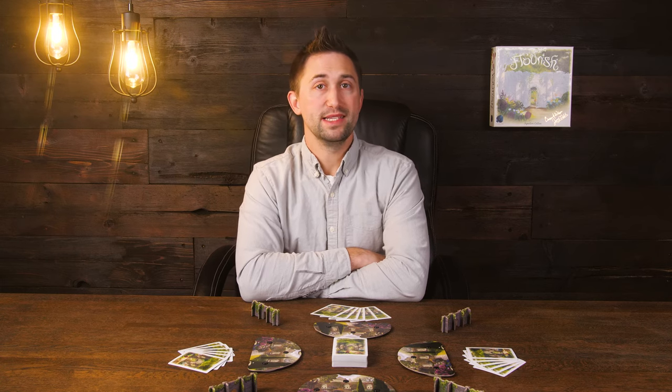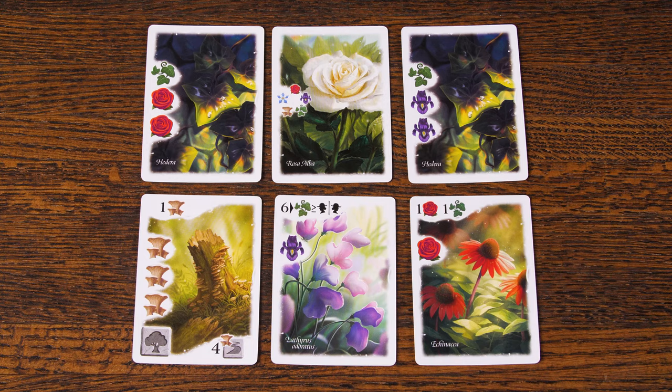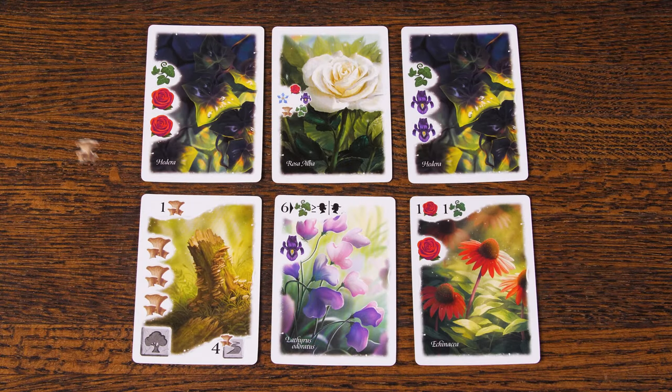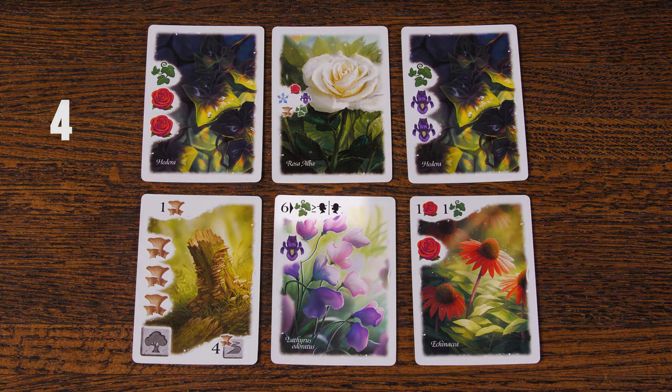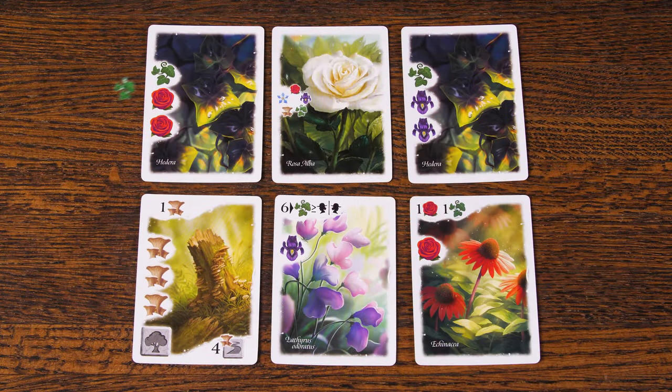For scoring, it can be counted as different plant types within the same round. So, for example, let's say I just finished the round and will now do my end of round scoring for the three cards I played this round. First, I count up all the mushrooms I have in my garden and score one point for each. My Rosa Alba counts towards this total.